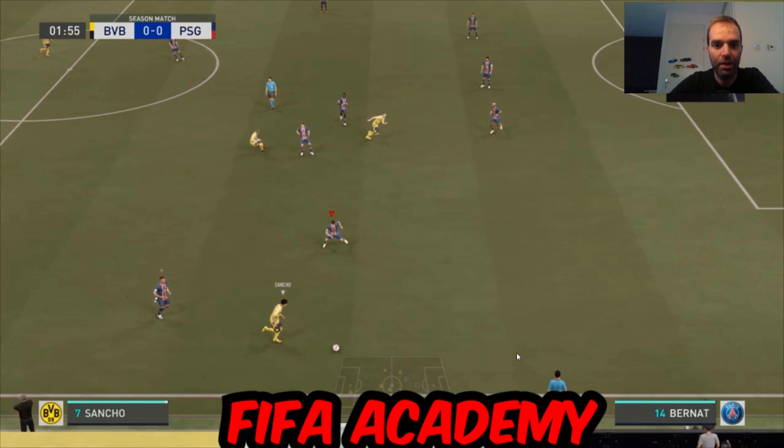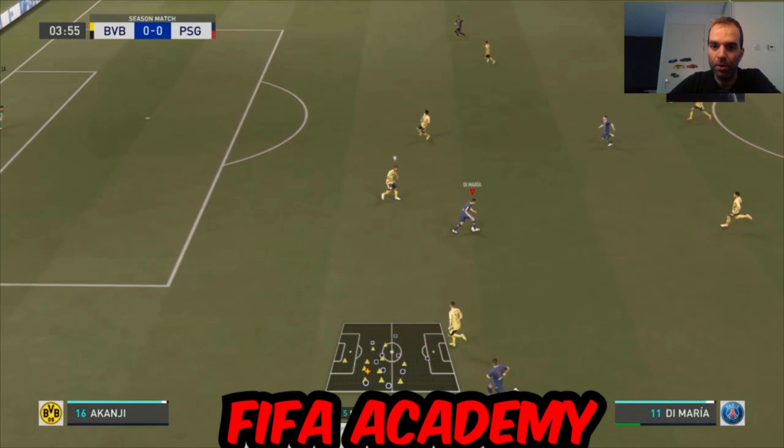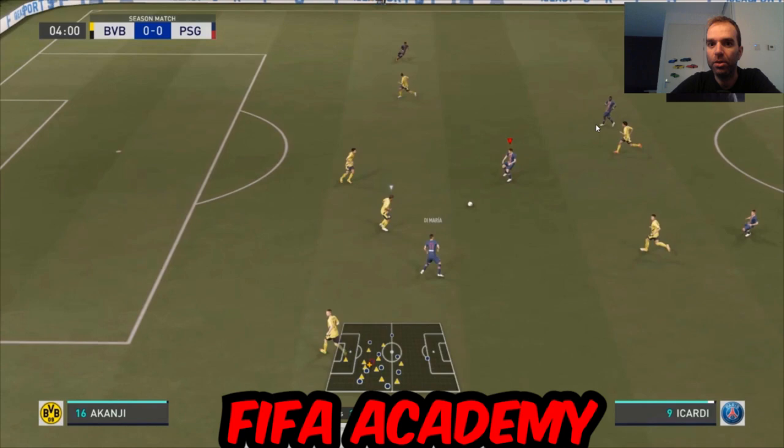In this situation, my opponent is going forward and he has two options: dribble down the sideline to cross, or play it to Haaland who's making a run. The most important thing is to cut the passing lane to Haaland. If he dribbles, you can catch him near the box. I'm not pressing him directly because that would open space to cross or pass to Haaland. I stay covering that space instead.